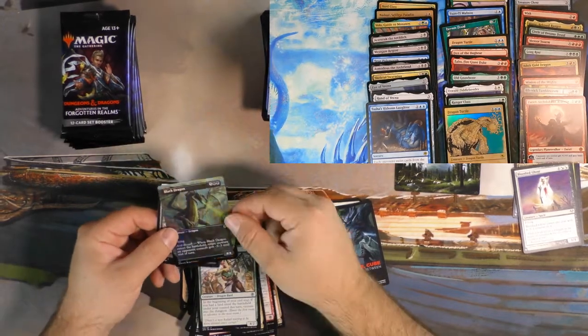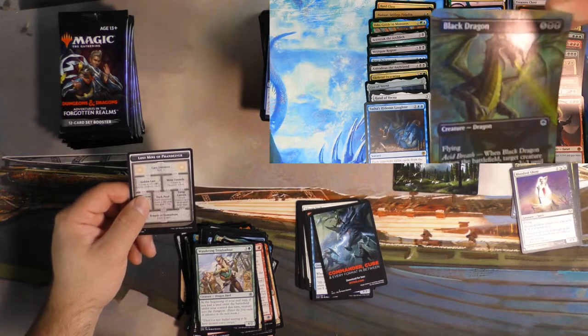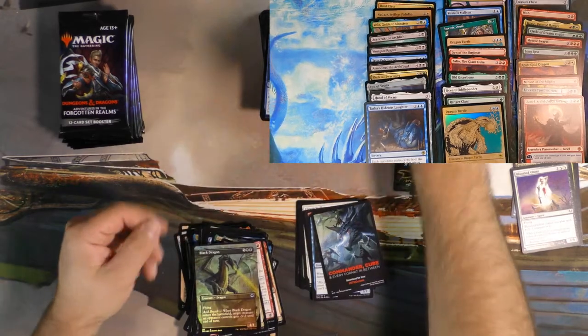Back-to-back Mythic Packs — foil full art Black Dragon. I guess I'll show that off. The art is cool. I can't argue with anybody that says that.